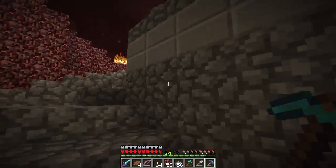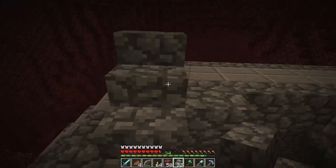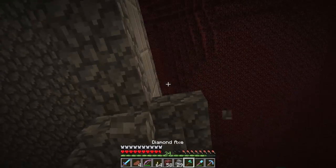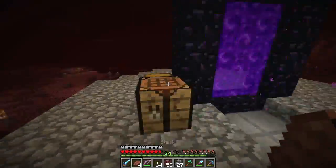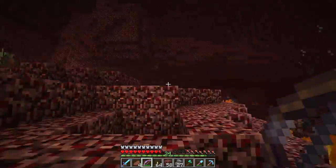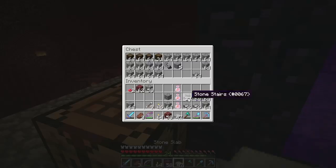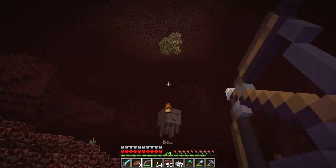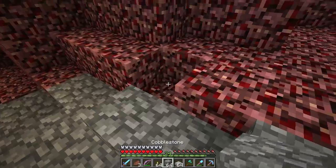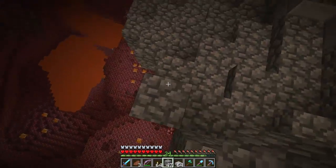Other things in the snapshot include a new bouncy block, which is made using slime balls. It's technically called a slime block, but it's the bouncy block. You can do cool interesting things with it — in theory you can build bouncy castles, or build the first proper safe falling things. I've not had a play with it yet, but I hopefully will have a look at that soon.